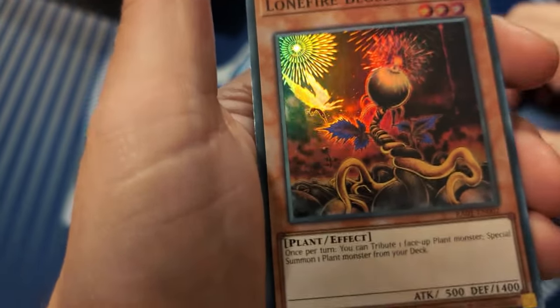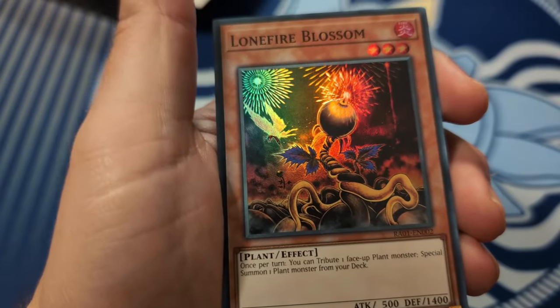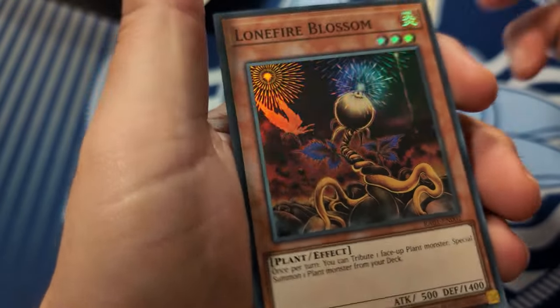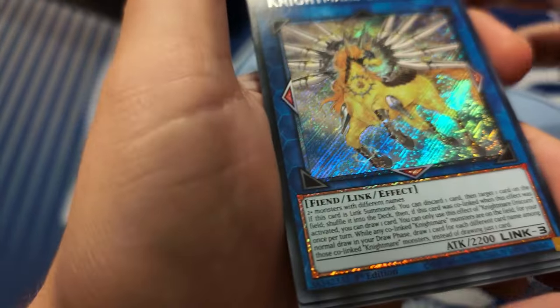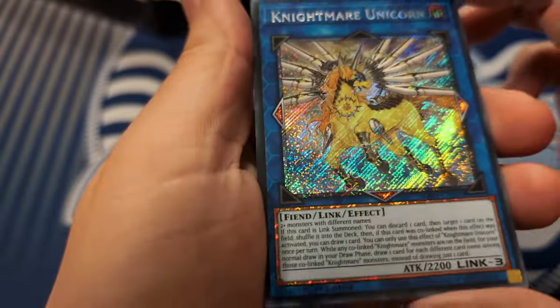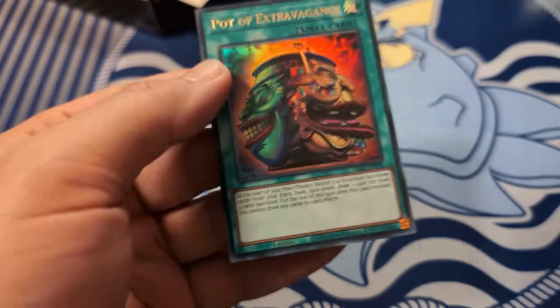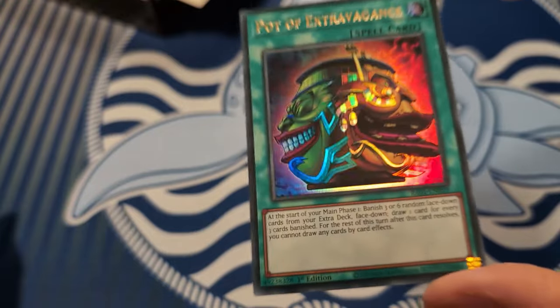Super Lone Fire - this reminds me of one of the old tournament pack ones, but obviously worse. Is that a secret Unicorn? Oh, this is prismatic secret Unicorn - woohoo! Small World - my first ever Small World. Let's never speak of it again.